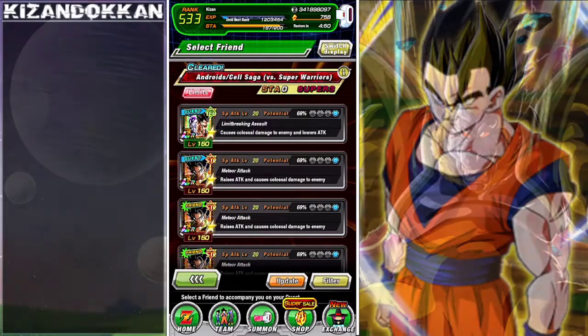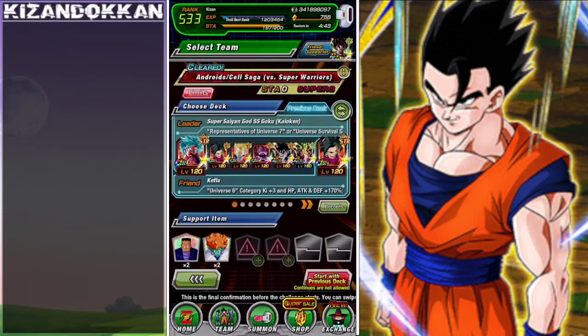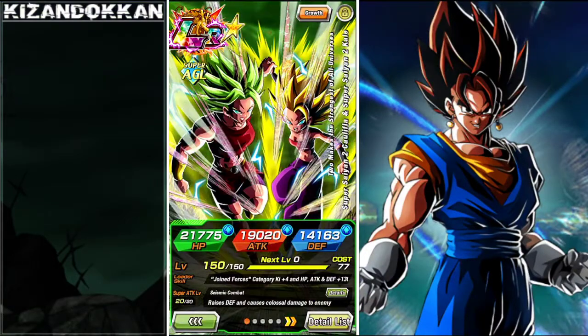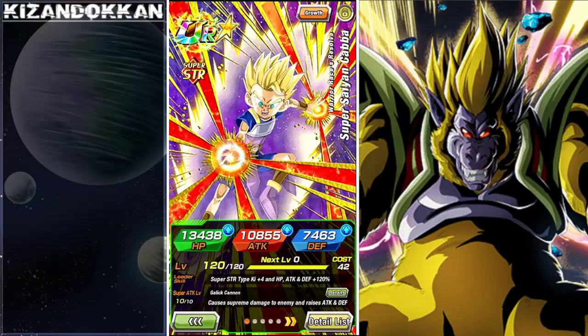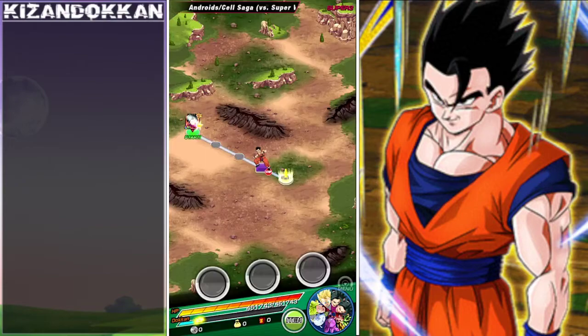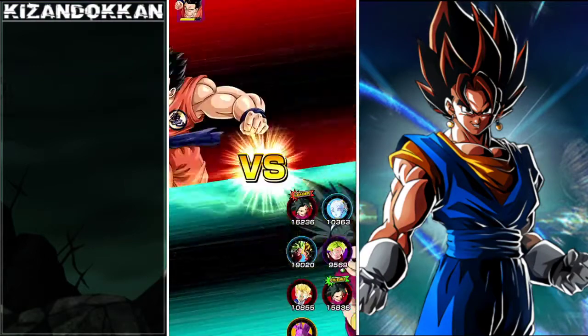I've got some squishy support so I may take a bit of damage, but it's just so we can see how much damage we can make Kefla do. I need to get a Kefla friend with preferably one dupe as well. Kefla's linking partner is Kale, and finally Kale and Kefla have another team they properly work on. Also linking is Cabba, and then we have a free support on float.